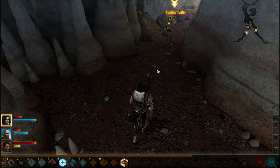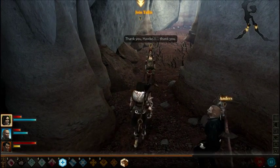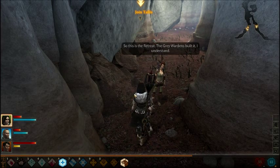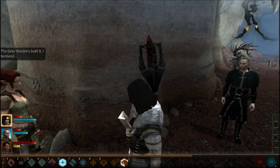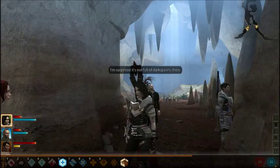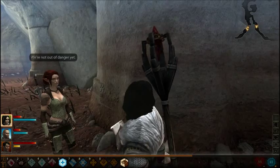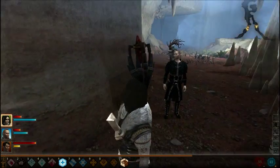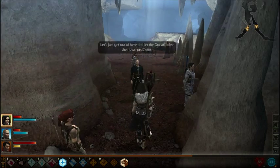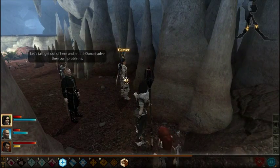I'm going to go with Talos. Thank you, Hawk. I... thank you. So this is a retreat — the Grey Wardens built it, I understand. I'm surprised it's not full of darkspawn, then. We're not out of danger yet.